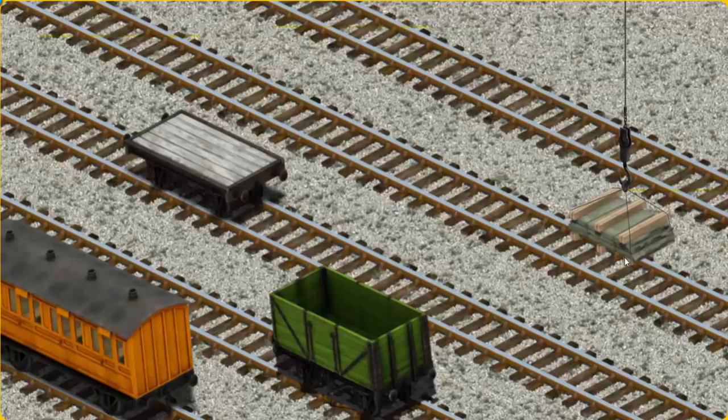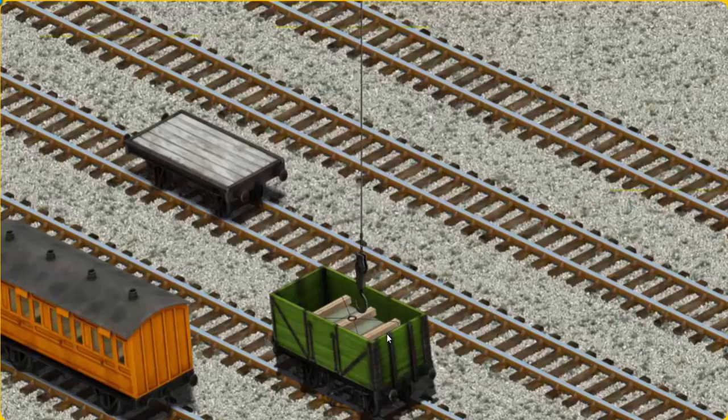Now the cargo must be loaded. Show Cranky where the green cargo car is. That's it!